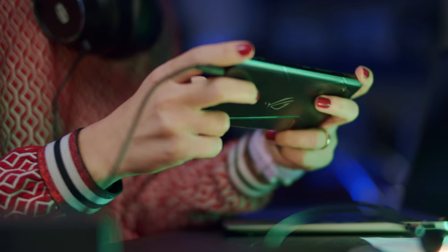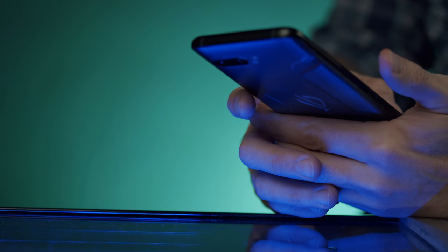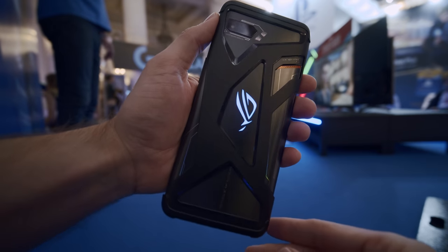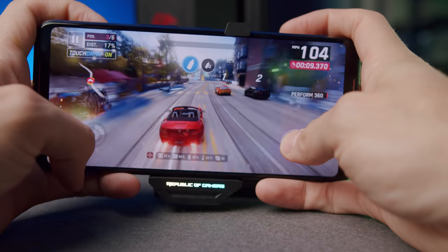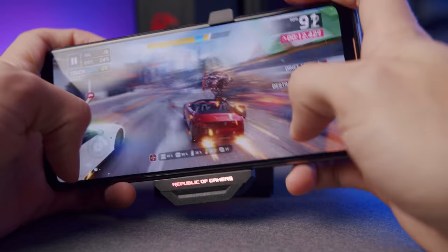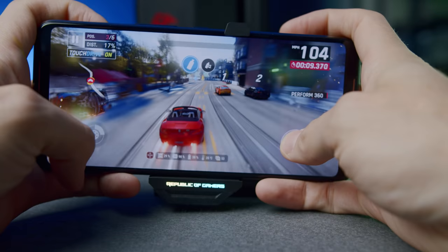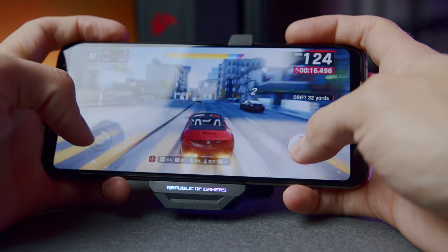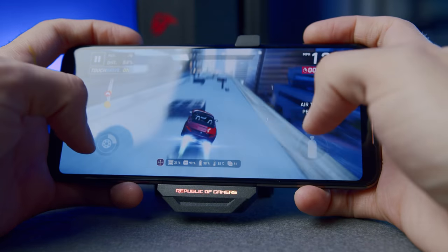We tried Mortal Kombat, Injustice 2, Shadow Fight 3, Last Day on Earth, and even Temple Run 2 with that 120Hz refresh rate. Bottom line: the ROG Phone 2 is not made for portrait mode gaming and was slippery even with a case. In landscape, the air triggers become second nature, charging while using the cooler was comfortable, and the lack of stuttering was a relief. The front-facing speakers — which Google had on the Pixel 2 and 3 but dropped on the Pixel 4 — kept audio loud and clear throughout. In Asphalt 9, the DTS:X Ultra made drifting and crashing effects outstanding.